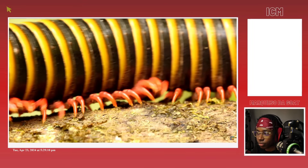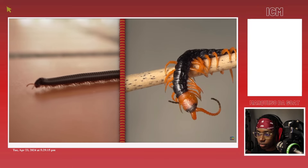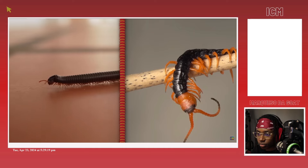But has their ancient strategy held up in the face of the immense power creep the game has seen? Is having dozens upon dozens of legs much of an improvement over just having a few? Let's take a closer look at the stats and abilities of centipedes and millipedes, and ultimately decide where they fall on the tier list.